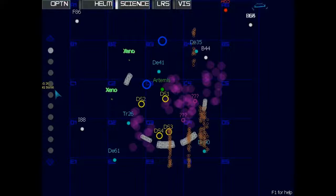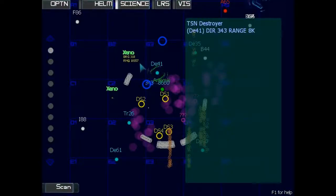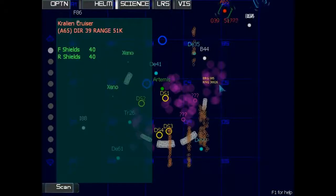You will be able to identify different objects on the map. There are several different kinds of ships, represented by different colored dots. The green dot represents your ship. Cyan dots are friendly ships. White dots are enemy forces that have not yet been identified — you'll have to scan them to find out what kind of enemy they are. Red dots are enemy ships that have already been identified. And yellow circles represent your friendly stations.